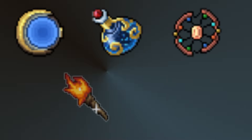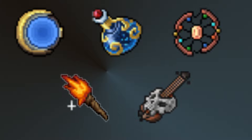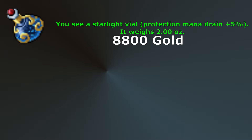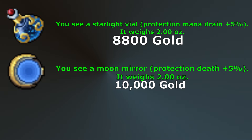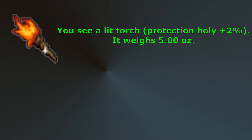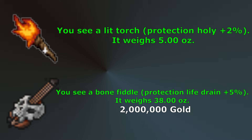The trinkets available are Moon Mirror, Starlight Vial, Suncatcher, Lit Torch, and Bonefiddle. These can all be obtained from quests, but the first 3 listed are quite cheap and are obtained early in the Threatened Dreams Quest. Starlight Vial gives 5% protection against Mana Drain, Moon Mirror gives 5% protection against Death, and Suncatcher gives 5% protection against Fire. Lit Torch is obtained in the Grim Bale Quest during the In Ancient Feud missions — this item is not sellable in the market and gives 2% holy protection. The Bonefiddle is the most expensive by far, obtained in the True Azura area of the Secret Library Quest, providing 5% protection against Life Drain. There is no particular level you will need these for — just pick them up when you begin hunting spawns with these damage types and have the funds available.